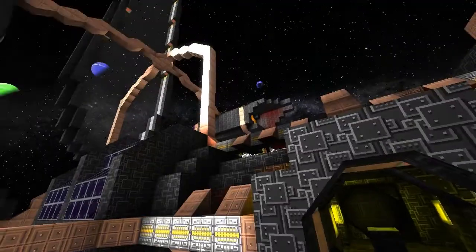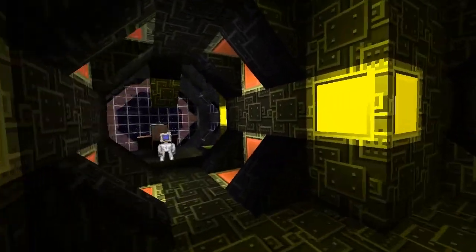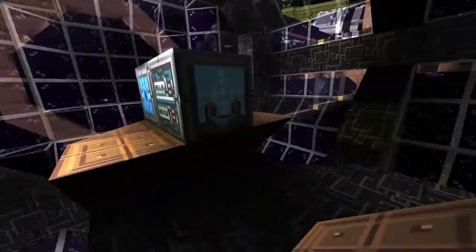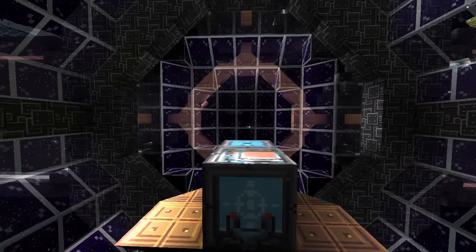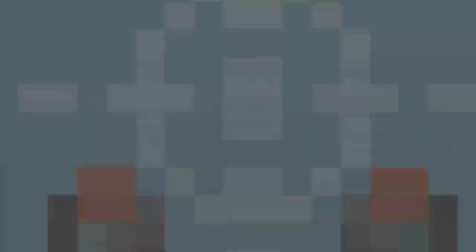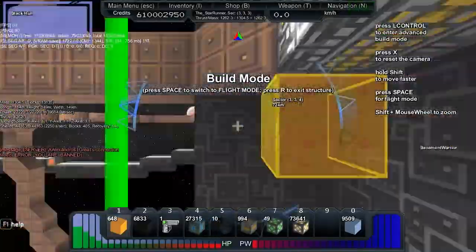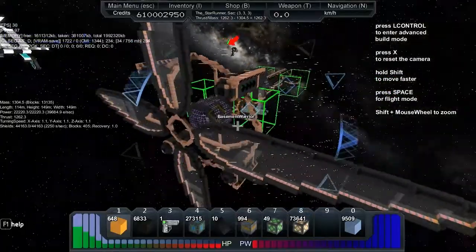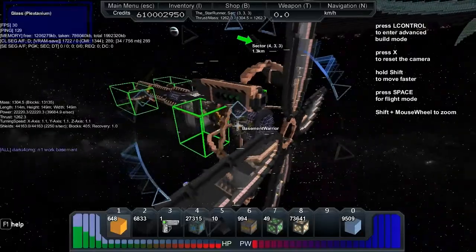Let's jump inside. Got a computer — hello buddy. So we've got a chair for controls. Look at that view. Here's the core, so let's check out the stats on this. It's got a massive 1304 thrust of 1262, which means he could actually go up on the thrust on this one.